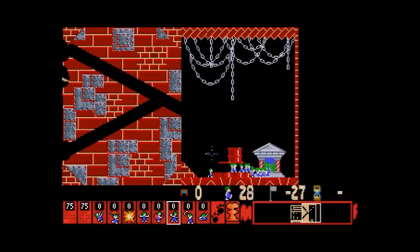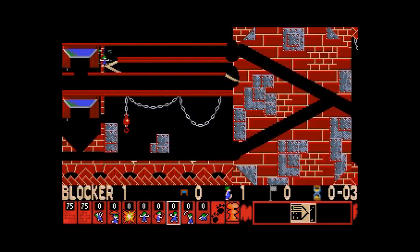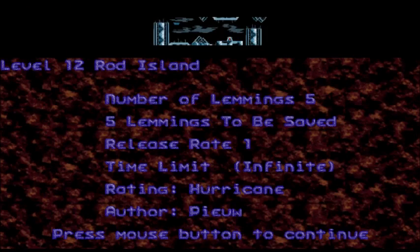This level's crazy hard, I will say. Sorry, Blocker — you're just going to run out of time. That level's crazy hard, at least to figure out and to execute. In NeoLemmics, it's not that hard to execute thanks to frame advance, but that was a nightmare on Lemmini — one of the toughest levels in the game. Level 12, Rod Island. Five lemmings — gotta save all five.